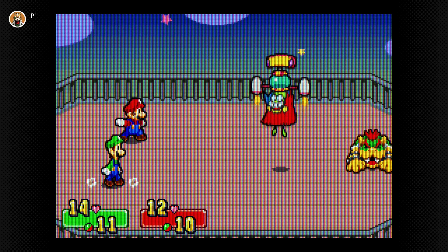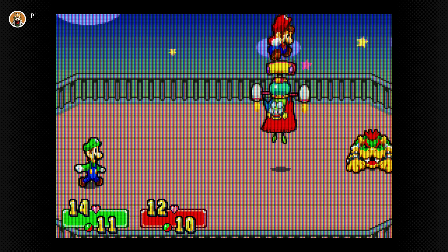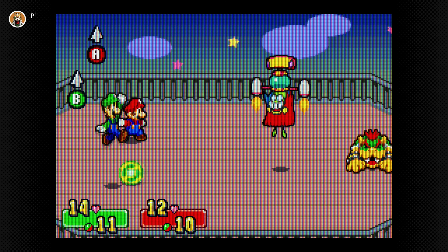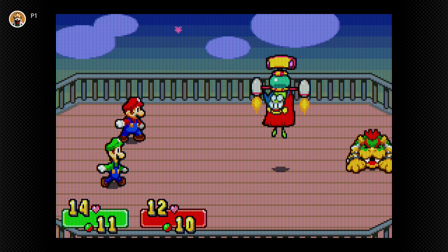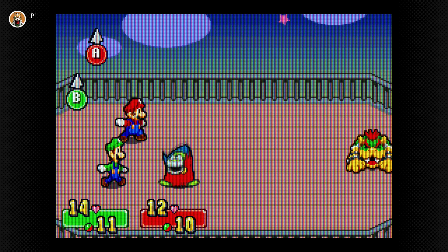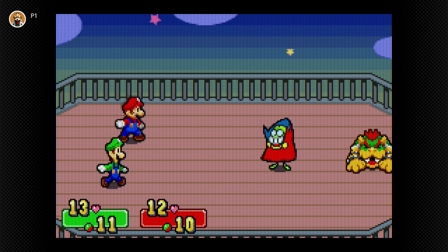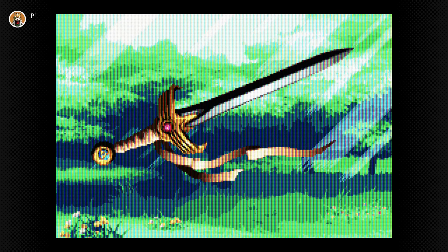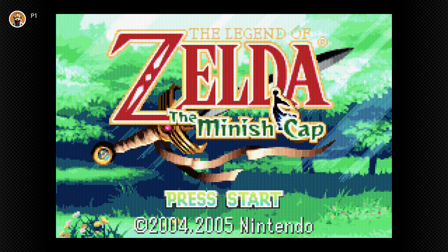Next up is Mario & Luigi: Superstar Saga, and I played this game so much during my high school days. The graphics are excellent, the turn-based gameplay in this RPG is also excellent, the setting you're placed in is gorgeous, and you actually get to play as Mario and Luigi at the same time. This game is just so good, and I'm glad to see it here on the GBA collection in the Nintendo Switch Online Expansion Pack. It does suffer the same rumble glitch as Super Mario Advance 4, but turning off vibration fixes it and it won't be an issue.